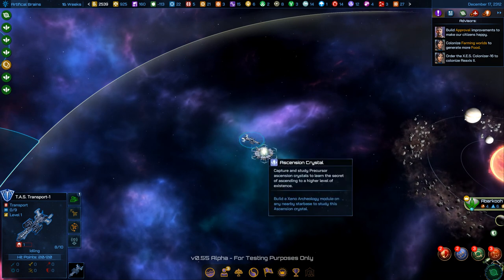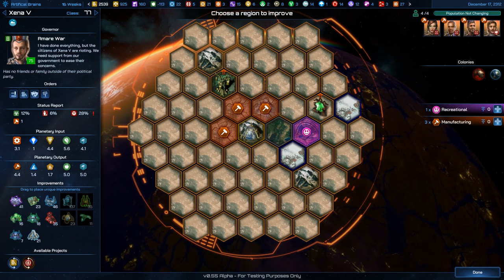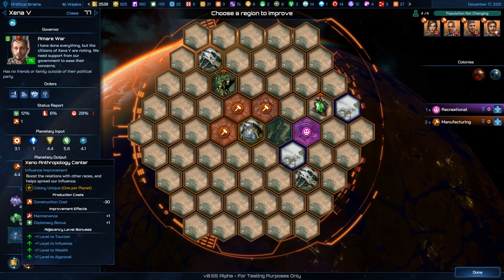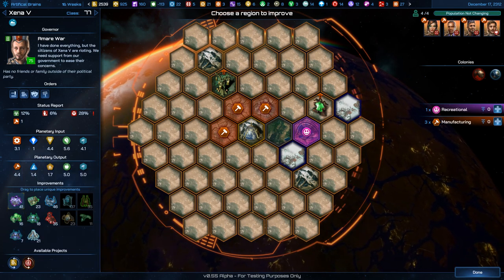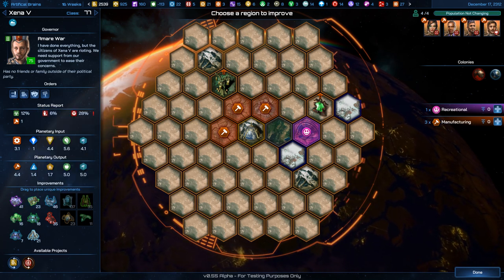Maybe that military star base was researching an ascension crystal. Ascension is a victory condition — if you get enough ascension crystals, you can ascend and that's how you win. But it takes a while.